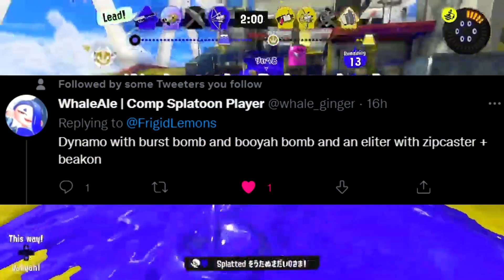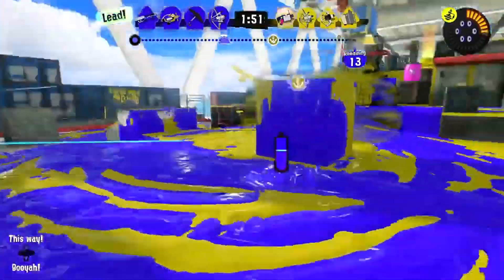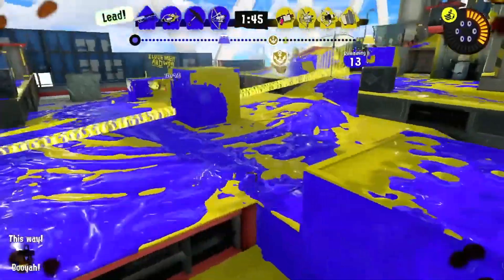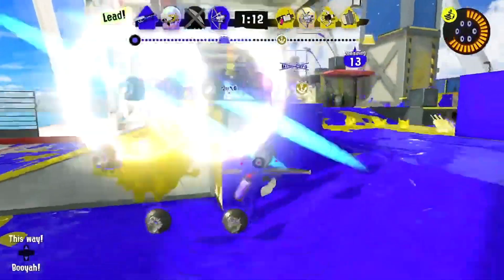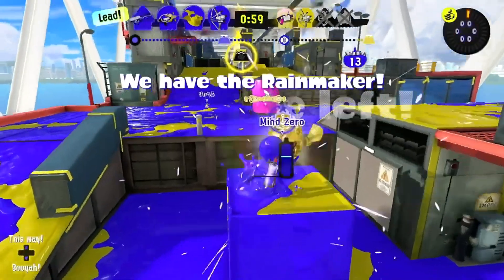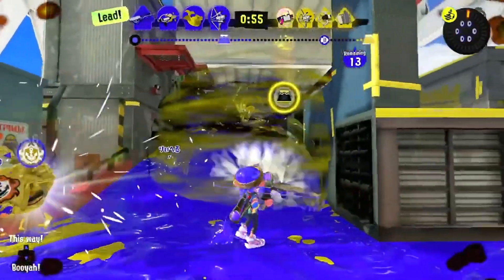A community member suggests Dynamo Roller with Burst Bomb and Booyah Bomb, or E-Liter with Squid Beacon and Zipcaster. I'm always in favor of Dynamo getting Booyah Bomb — I loved that combination in Splatoon 2. And that E-Liter kit sounds super fun. It just seems really exciting to use, so I'd love to try that one if it got added.